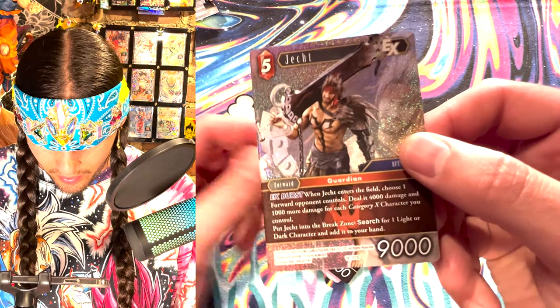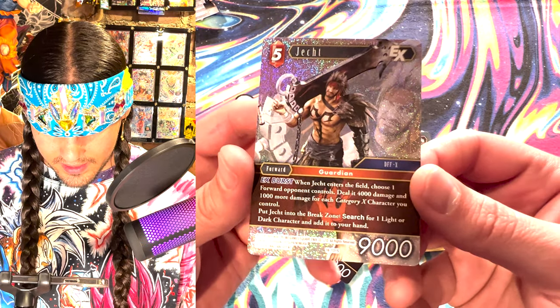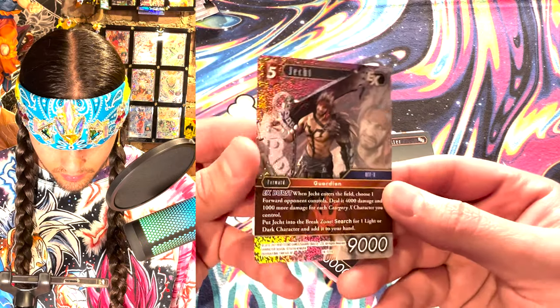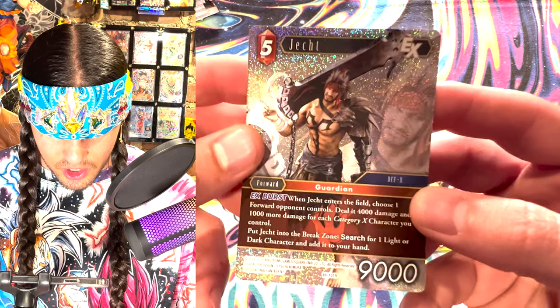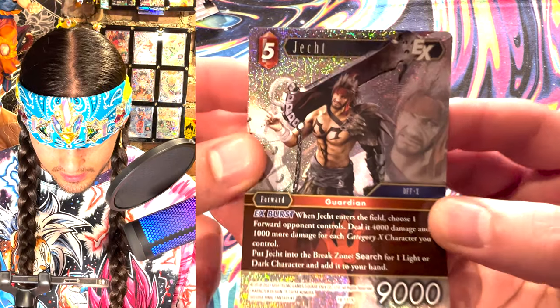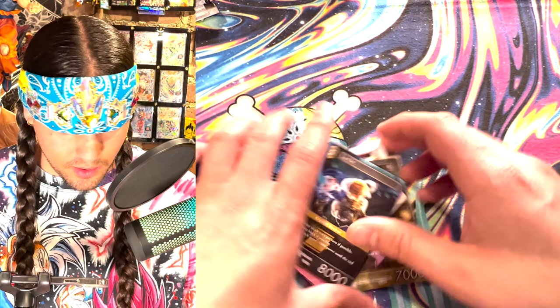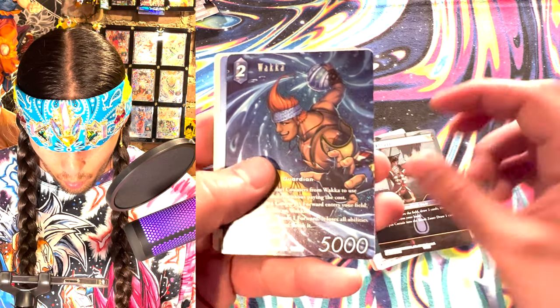What do we have that's shiny in here? It is - oh, Jack! Am I saying that right? He's a guardian and he has EX Burst 9000. Wow, these cards - they're almost sort of like plastic, they feel really cool. It's got this chad hunk on here that's ready to cut down any doorway so you can get him and his tattoos through the door.